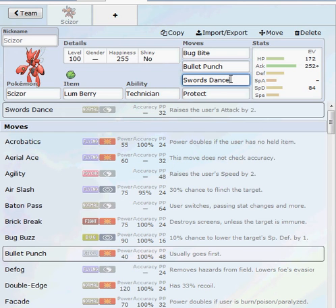We have Swords Dance, which usually I don't really use. A good partner for this Scizor is Kyogre, of course. You definitely want to be cautious of Groudon or any fire-type Pokémon because that's how easily we get knocked out.